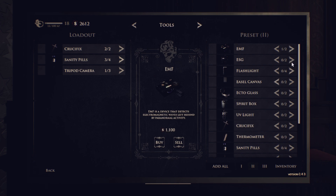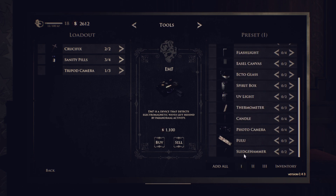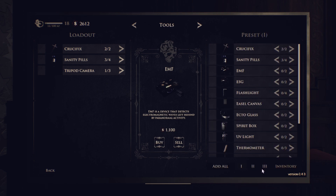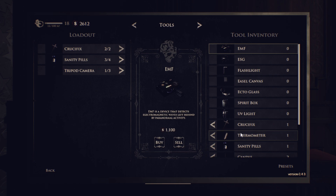If I wanted an EMF and other items and went 'add all', if I had them it would work. It saves automatically. If I go to preset one, you'll see my preset is two Christmas effects, three sanity pills, and one tripod camera. You just go to presets, choose one, two, or three, click 'add all' — that's how presets work.